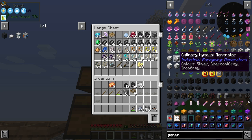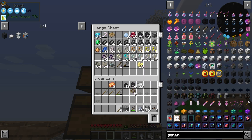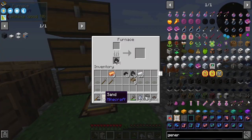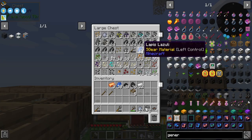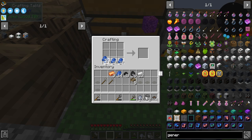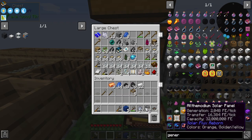Let's knock out the solar panel. We've got lots of sand to make the glass. We're going to use lapis lazuli blocks since we have quite a bit of it. For a tier two it takes at least eight — and then a piston.